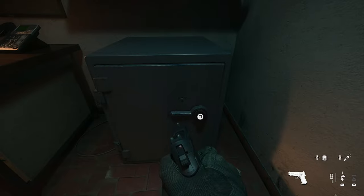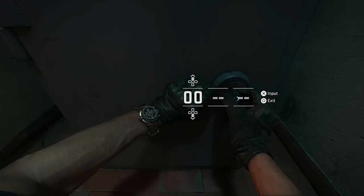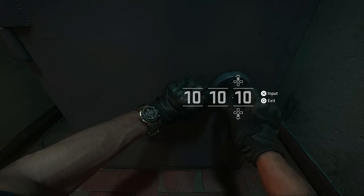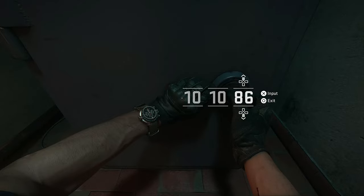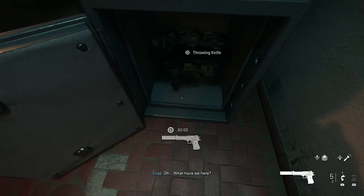Enter the code TINAD and it will open. Inside the vault you will find a deagle and a throwing knife.